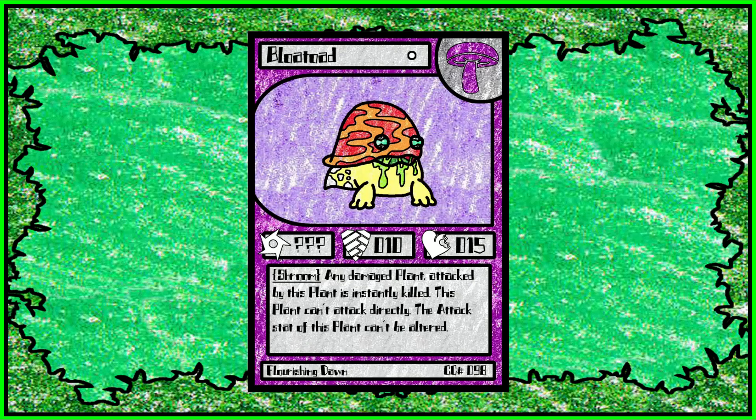Then we have Blow Toad. Honest to God, one of the best cards in the entire game. It is very, very cheap removal — and it's not damage, it's removal. There is a caveat though: any damaged plant attacked by this plant is instantly killed. This plant can't attack directly, and the attack stat of this plant can't be altered. Basically, Blow Toad can't get you direct points and can't be equipped in a meaningful way. So as long as the target is damaged, Blow Toad will instantly kill it. If it's not damaged, Blow Toad does nothing — it doesn't matter what defense stat they have.